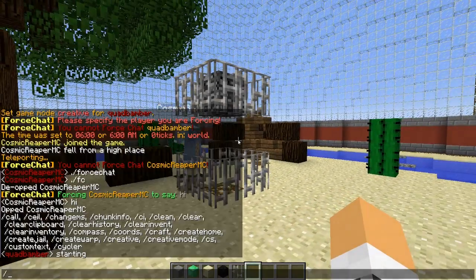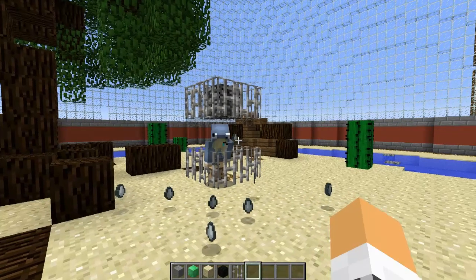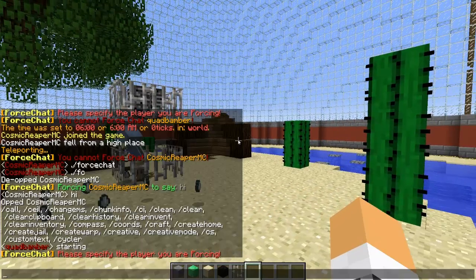So I'm going to try and make him speak, but it's limited — if you give it to somebody, they can't make ops speak. You can type in 'forcechat' or you can type in 'FC' like that.